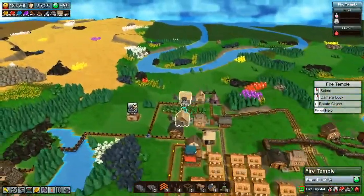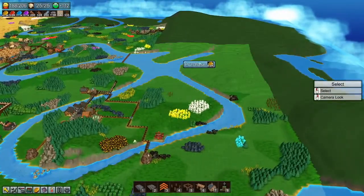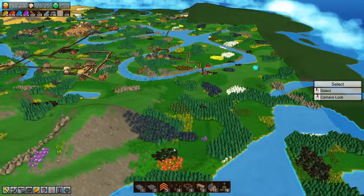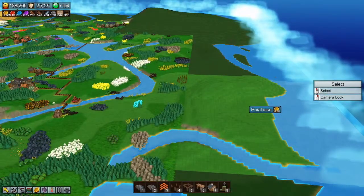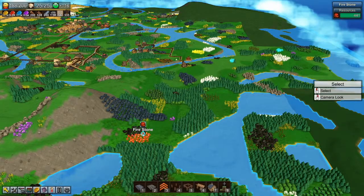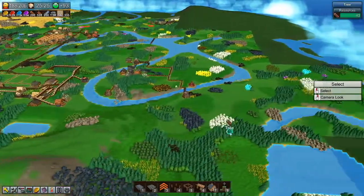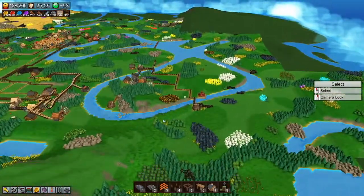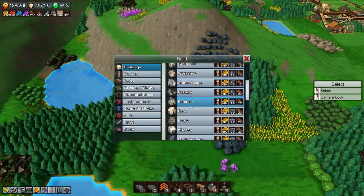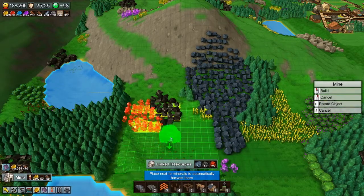Let's see if we can get that done. Do we have any fire crystals near the fire temple? Of course we don't - that would be far too convenient. There are some over here. It's starting to get a bit pricey. I can now no longer afford land. It looks like this one is the closest. I want some fire rocks next to some mana shards, but I don't think we're going to be able to do that.